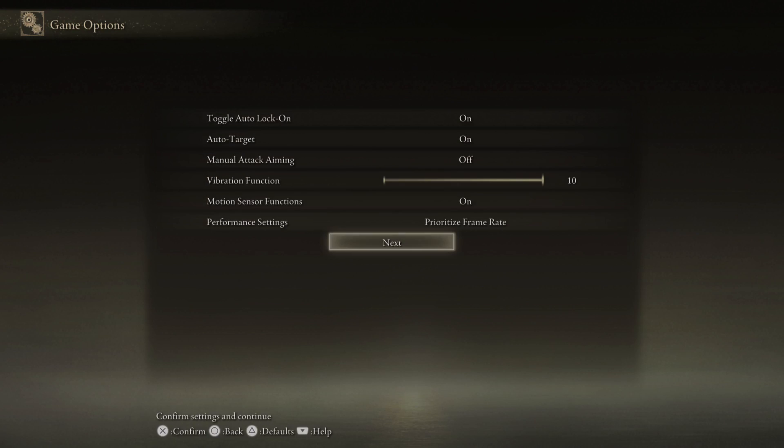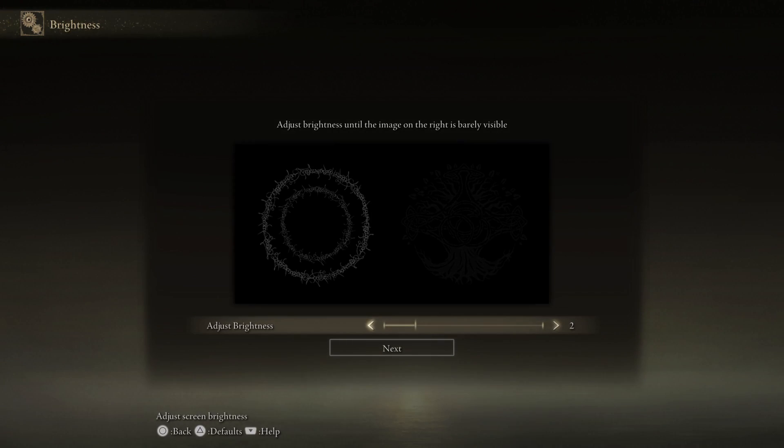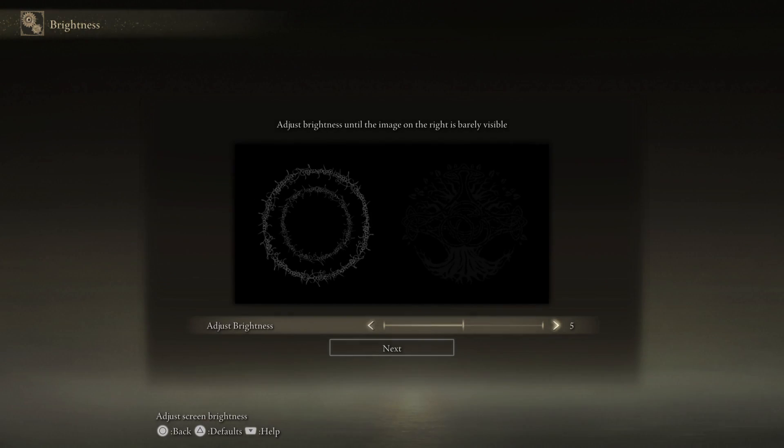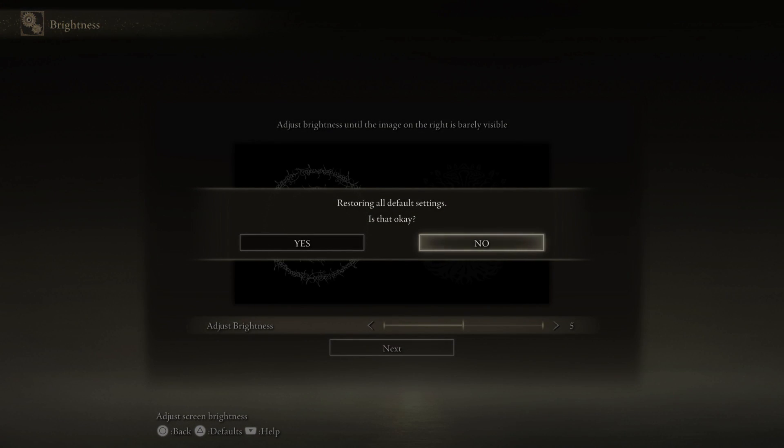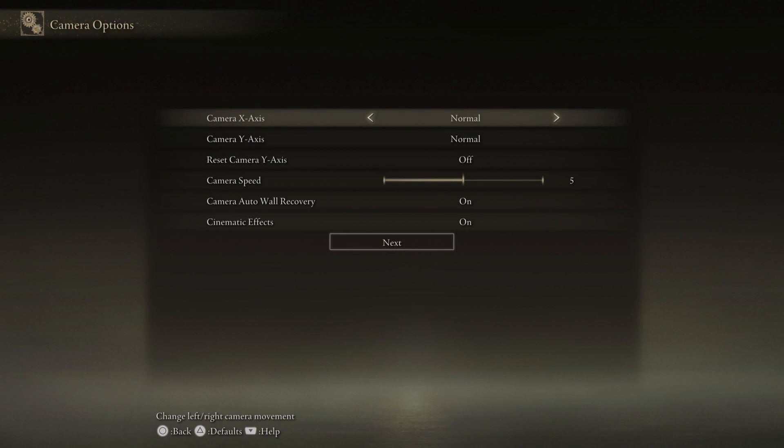We'll deal with this later. I'll just set brightness — let's stick with five. Camera settings I'm going to stick with all of this as well, I can change it later. Right, here we go.